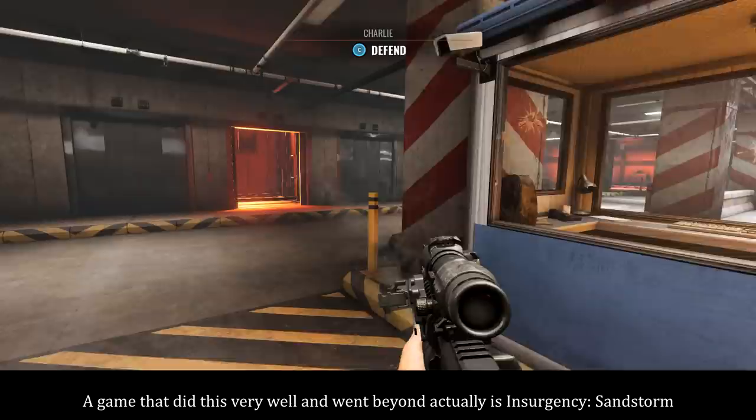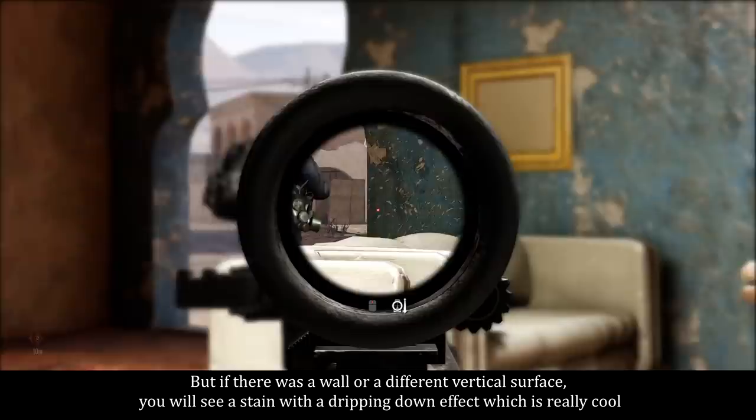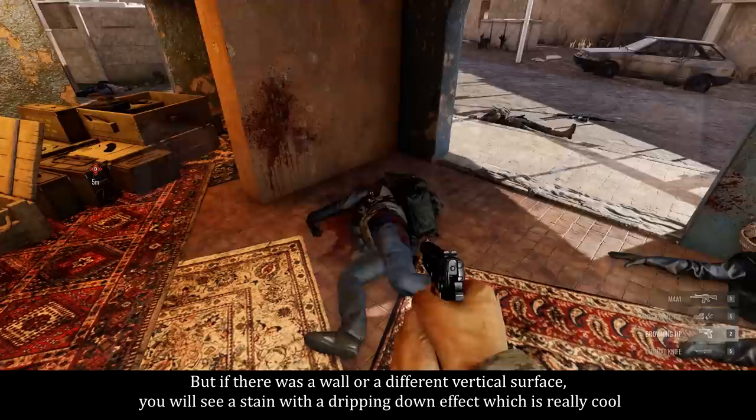A game that did this very well and went beyond, actually, is Insurgency Sandstorm. If there is no surface right behind the character, you'll see a stain on the ground. But if there was a wall or a different vertical surface, you will see a stain with a dripping-down effect, which is really cool.